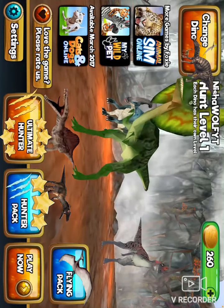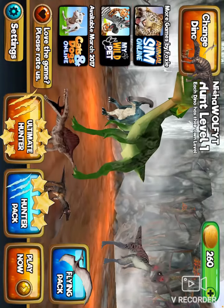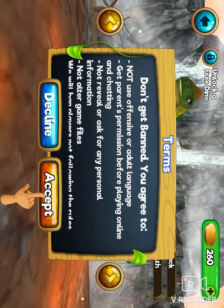It actually worked for me when I first tried it. What you're gonna do first is press Change Dino and Play Now at the same time, like this. And then press Decline and Accept at the same time.